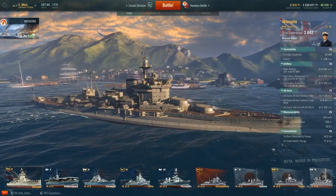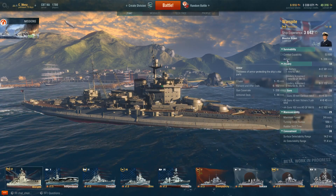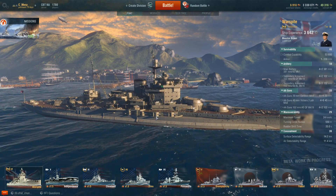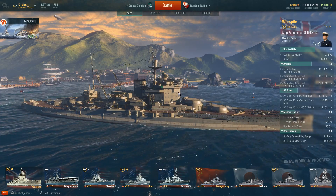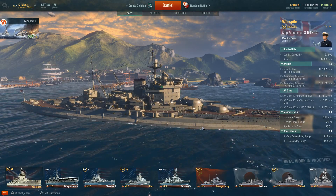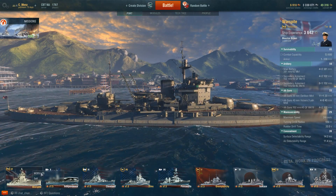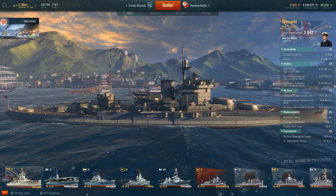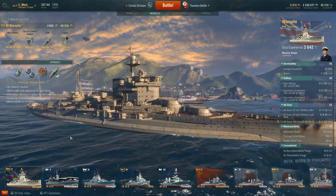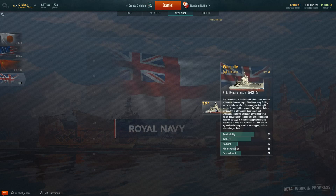I think the citadel stat might be listed wrong. Usually the citadel area — the middle of the ship where it's mostly armored — has a decent amount of armor, but this ship doesn't exactly show that, which is just a little odd. That might just be something that was left out or listed wrong.